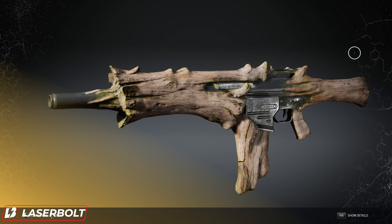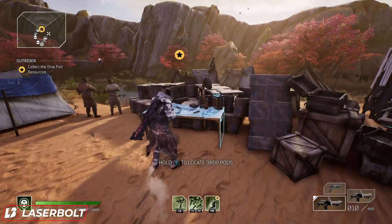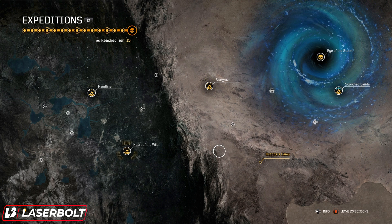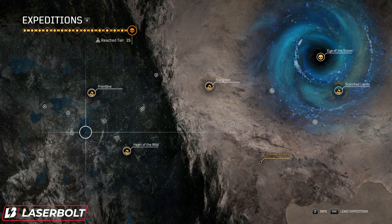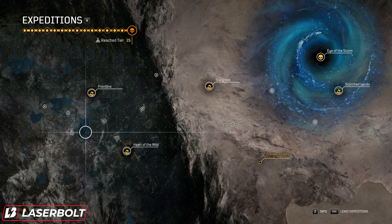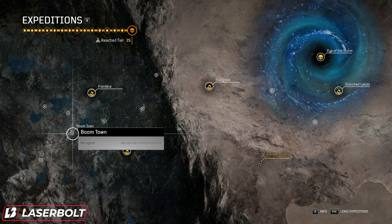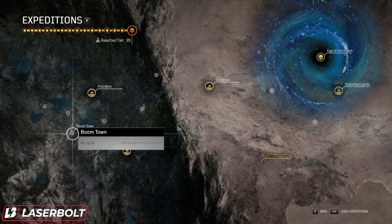Now that we've got those two checklists out of the way, let's talk about where you're going to be able to farm this. You can get this in three different expeditions. I went through every single expedition and figured out exactly which ones give you the highest drop rate for the Infernal Seed. I'll leave a clip at the end of the video of me actually getting it, for proof. Let's start with the first one — it doesn't have to be done in any particular order. The first expedition is Boomtown. Surprisingly, I didn't know Boomtown was so high on dropping the Infernal Seed.